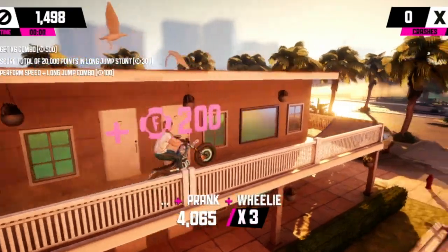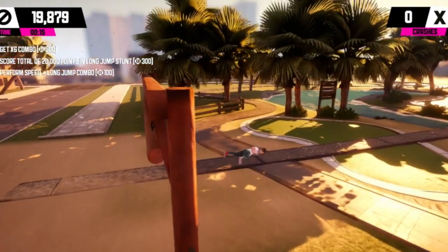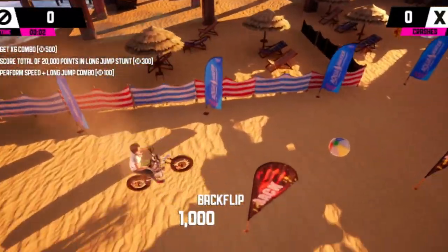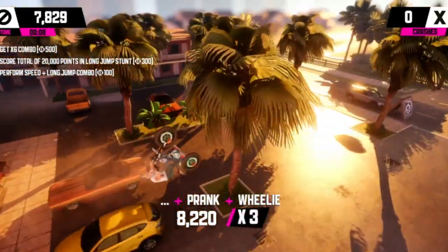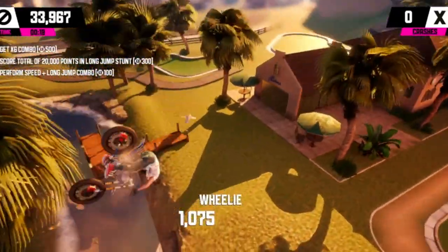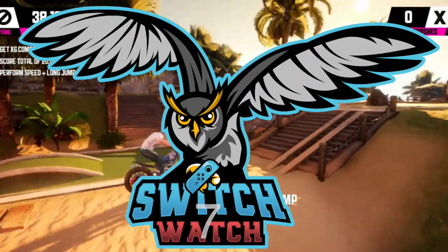In summary, Urban Trial Playground is a nice, casual game on the Switch and one I very much enjoyed. The core mechanics and physics work very well — it's pure fun, whether racing for the best time or pulling off as many tricks as possible. There is fun to be had against friends in local multiplayer or on the leaderboards, but I can't help feeling that with a little more thought and development time it could have offered a lot more in terms of modes and structure. This is the very first stunt bike game on the Switch, and exclusive at that. My verdict: a seven out of ten — solid, but could have been better.